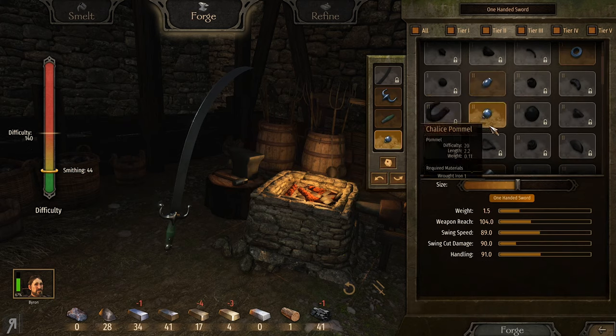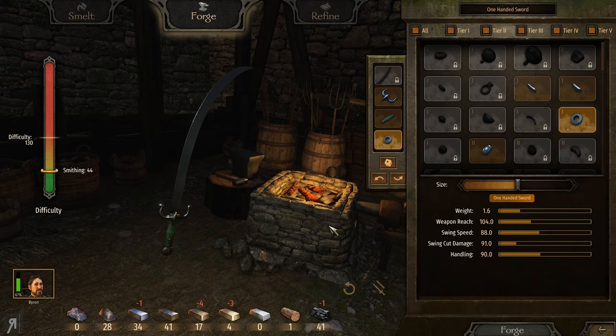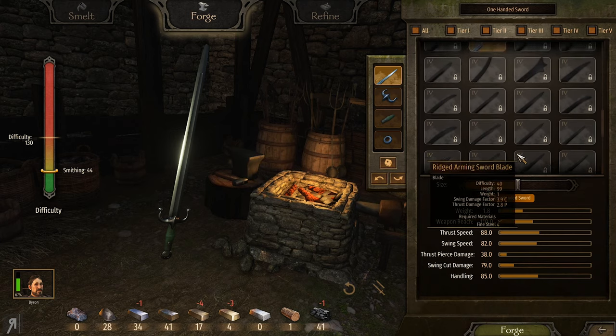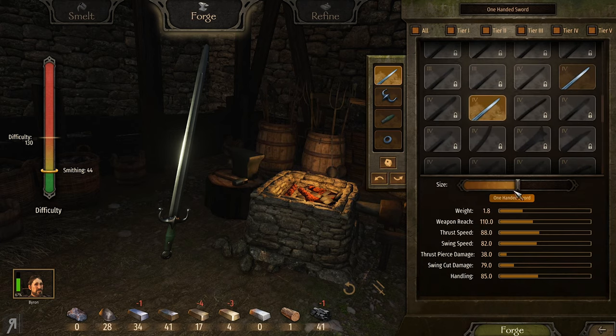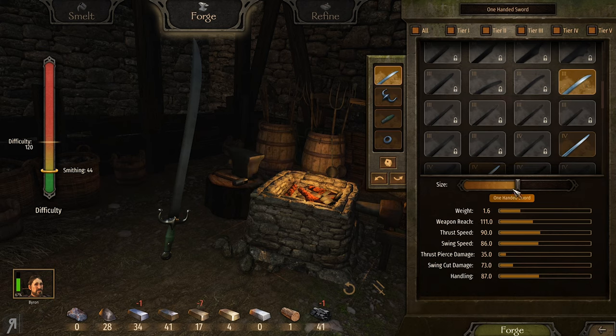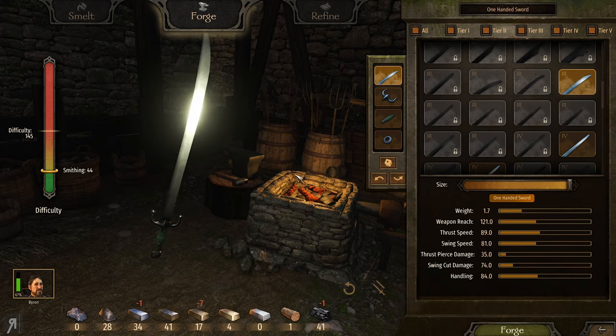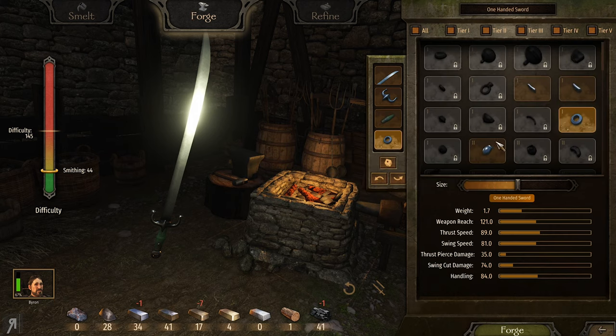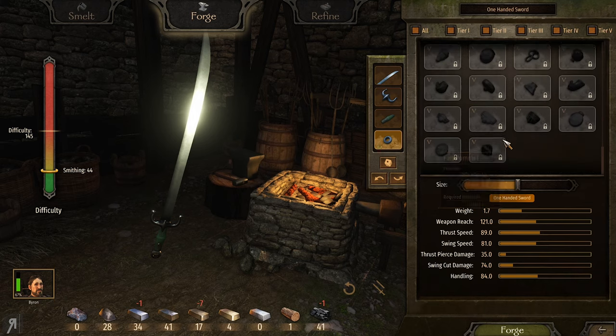The grip also makes a difference on that. I can actually craft this right now if I had the blade. I'm going to select the long saber blade because I really like it. This is the highest guard I have, and this is the highest grip. The difficulty is the main problem here — it's absolutely insane.